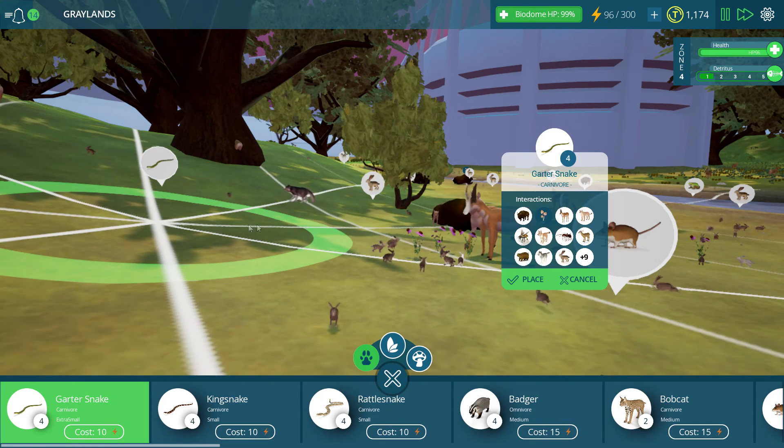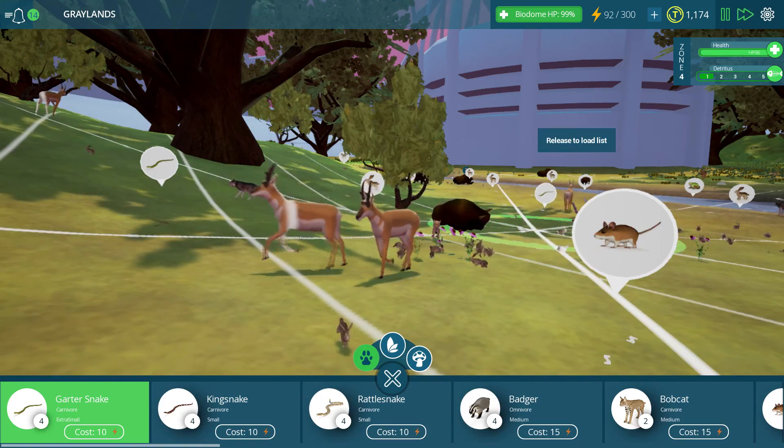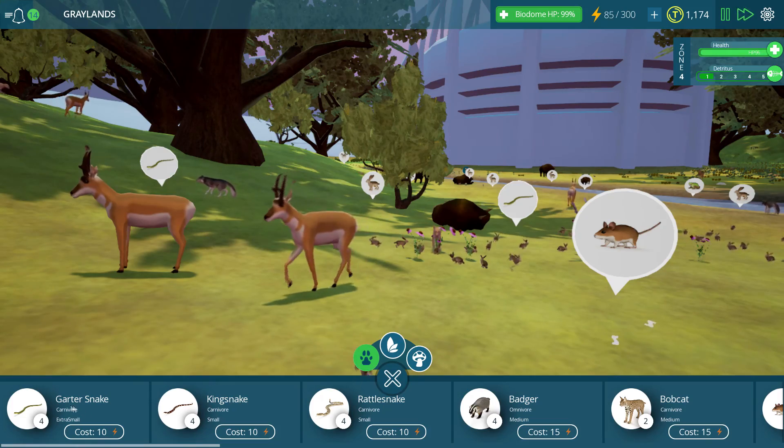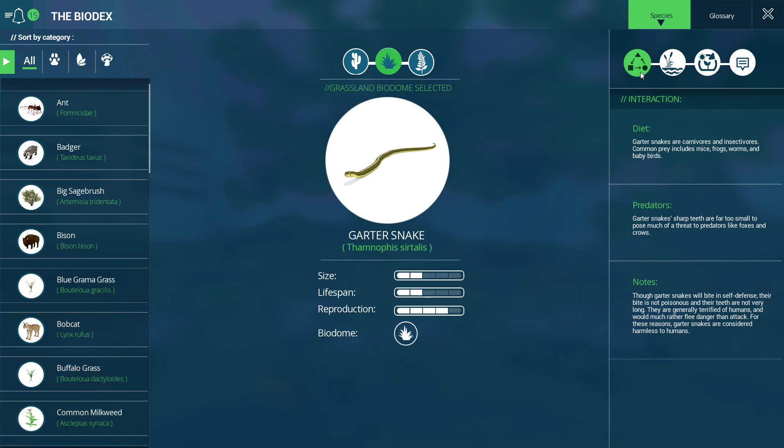Garter snakes — yeah, why not? A couple of garter snakes. Trying to remember exactly what garter snakes eat, but I'm pretty sure it's really small stuff, because I don't think garter snakes have much size to them. The ones around my house were probably about a foot and a half, two feet. Though garter snakes will bite in self-defense, their bite is not poisonous and their teeth are not very long. They are generally terrified of humans and would much rather flee. They eat mice, frogs, worms, and baby birds — so these guys are eating the frogs if they get over there.